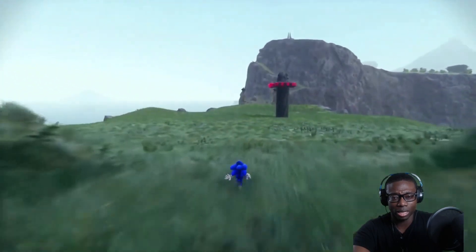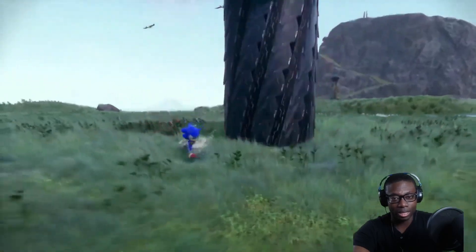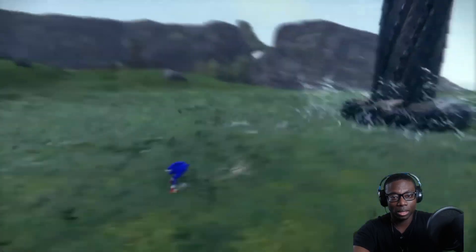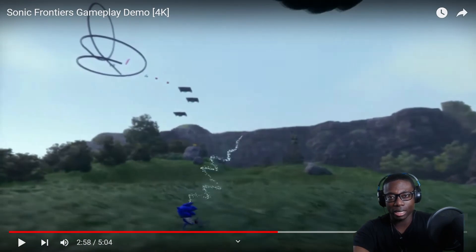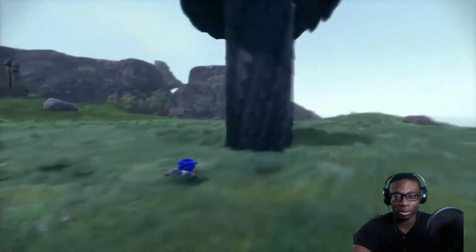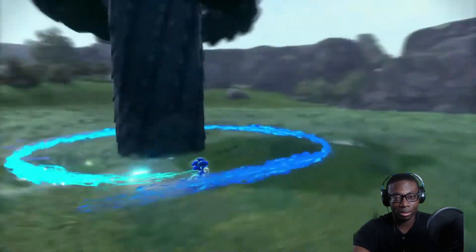It looks like he was running low on health there. I don't know what this ability is supposed to do but it still looks cool. That line looks like an incoming attack indicator — like something telling you to move because that enemy is about to beat the shit out of you, some kind of danger signal. And that's a cool animation too — he just kicks off the enemy.